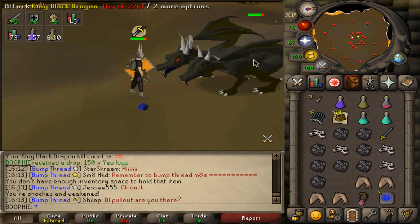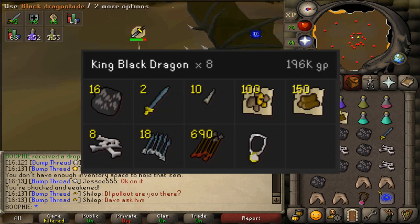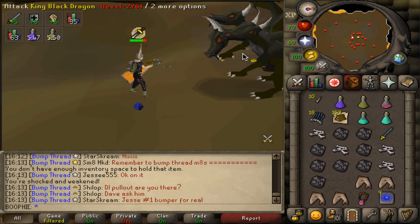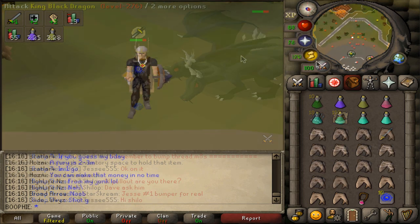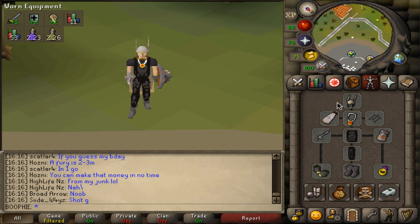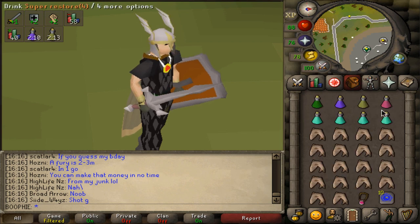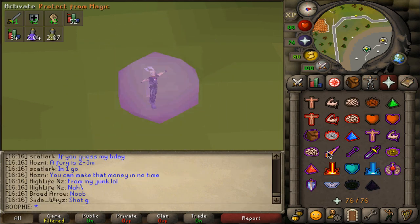After about eight kills we've made roughly 200k. Here are some of the drops we've got — it's gone very well. Now I'm going to do a melee trip so you can see that setup. This is the melee gear I'm going with. The Leaf Bladed Sword works really well because it has very high stab bonus, and that's what the KBD is weak to. We'll head on up. Always check for PKers at the start just in case someone is there.